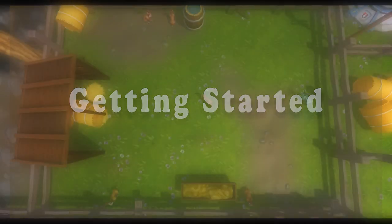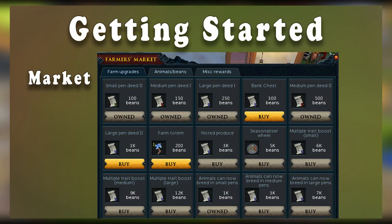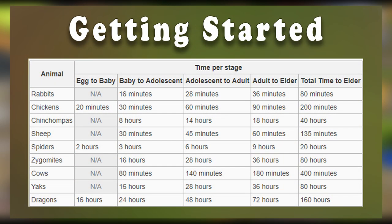Now let's go over some of the basics. Player Owned Farms will grow as you gather enough bean currency to purchase pen deeds for your open slots on your farm. Each pen can hold a different set of animals and requires a different construction level to build and farming level to purchase. The farmer's market is broken up into three different tabs, and it is here where you'll be able to purchase upgrades for your farm and a slew of pets and miscellaneous upgrades.